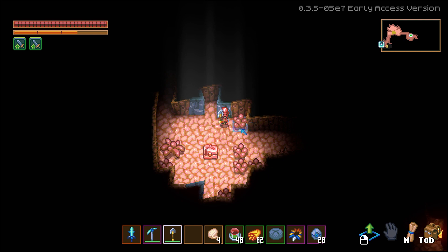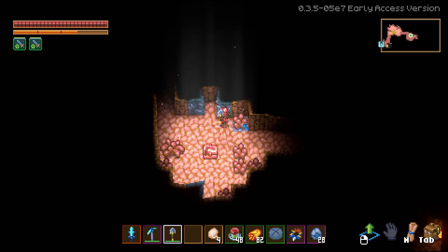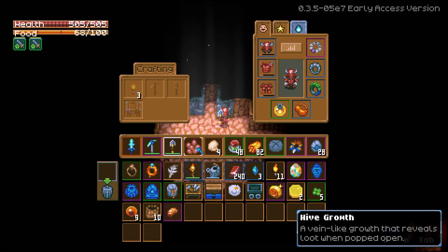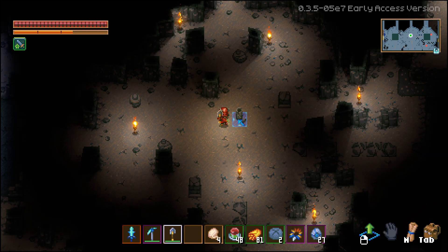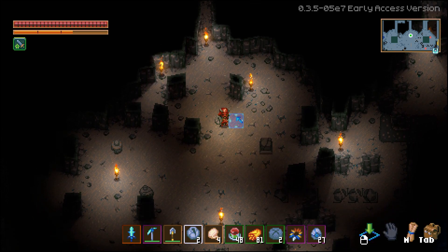Next up is the breakables. For any breakable, you're gonna need a shovel of any type, and then just right click on said breakable, and you'll get them in your inventory in perfect condition. The first one being the hype growth. The cabling pods.